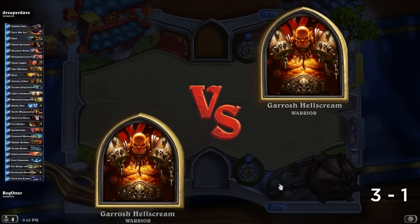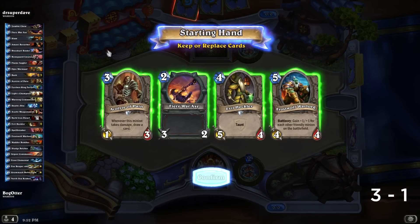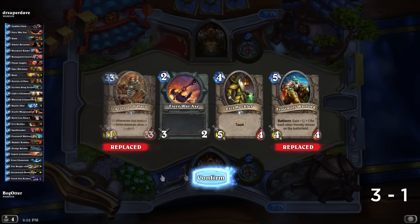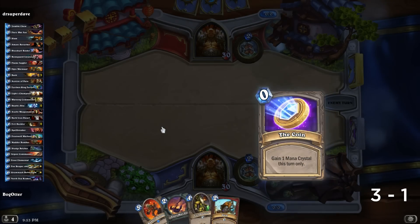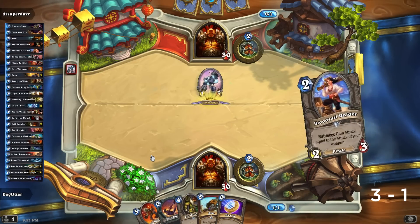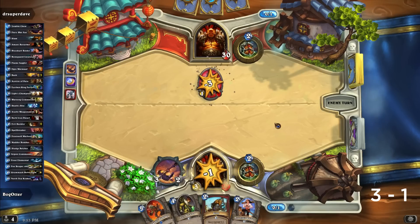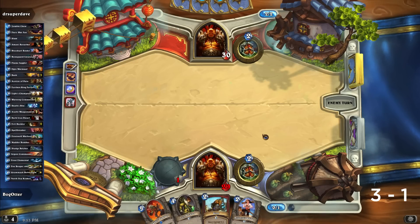Alright, another Warrior named Dr. Super Dave. Fiery War Axe — finally in my opening hand! Do we want this 2-3-4-5? Don't love having this as my three-drop. I'm going to coin out the axe. There you go. And that'll be a nice fat Blood Cell Raider for turn number two.